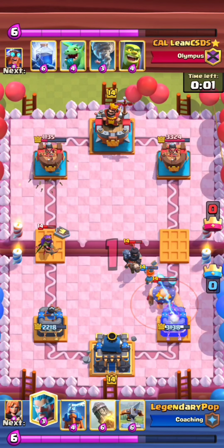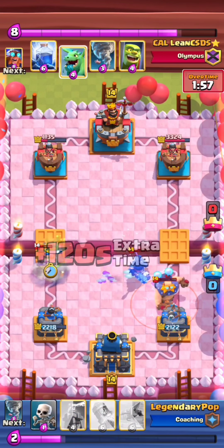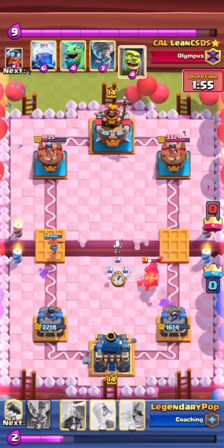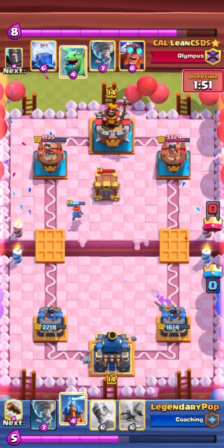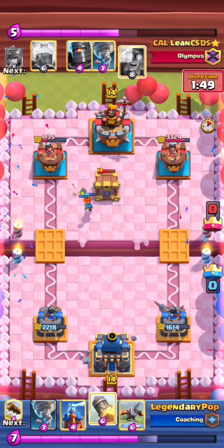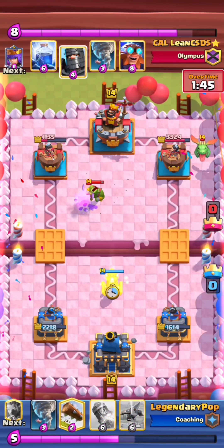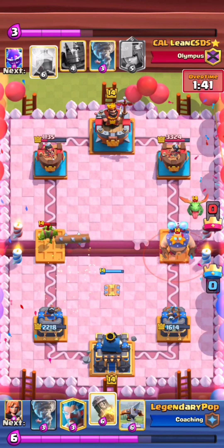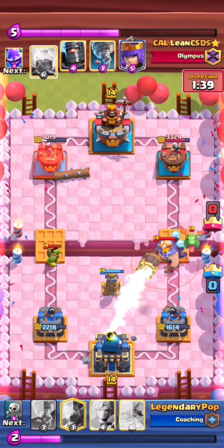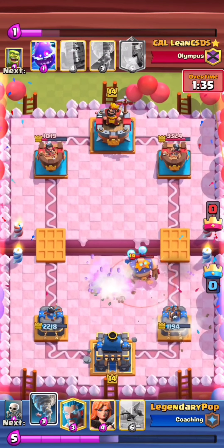What I would have done there was actually play the lower Tesla instead of the Valkyrie, and save my Valkyrie for the other side, because his Lightning was out of cycle so the opponent wouldn't have been able to play Lightning in time.